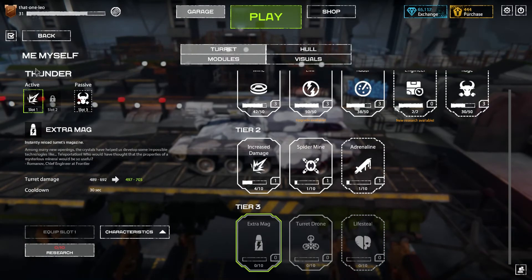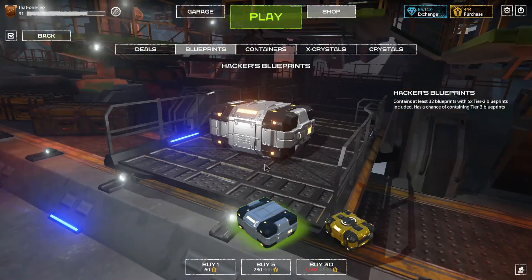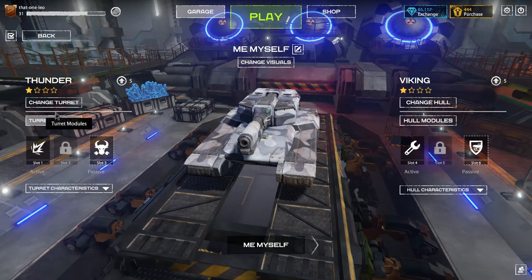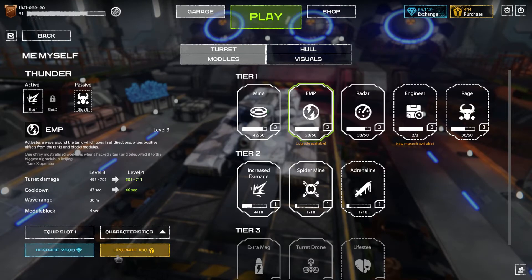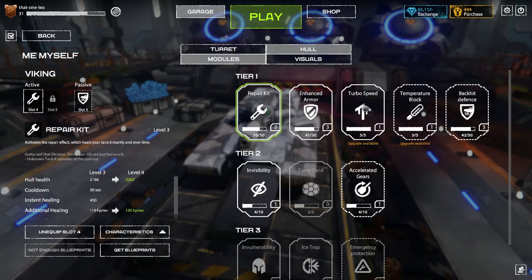Now, how the module system works: you get blueprints from containers — either ones you earn from battles or ones you buy. Using these blueprints you can activate your modules. Like if I have enough blueprints, I can either buy blueprints or upgrade them using those blueprints. For the hull, Tier 1 modules include Repair Gate, and then there are Enhanced Armor, Turbo Speed, Temperature Block, and Back Hit Defense — these are the Tier 1 common hull modules.